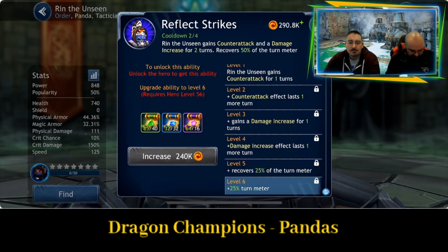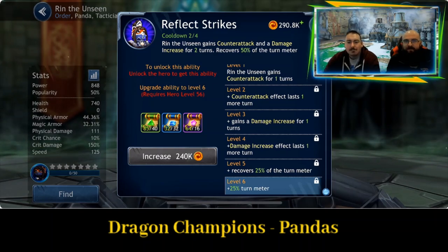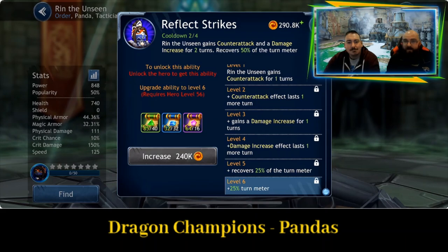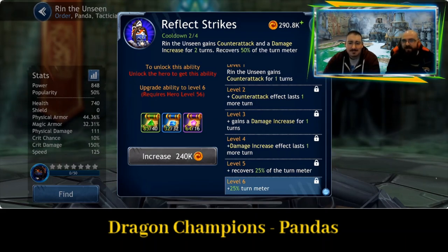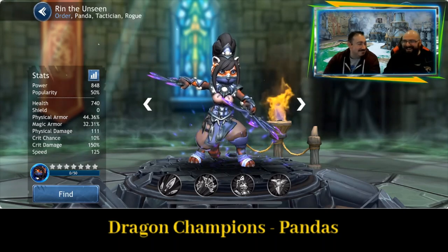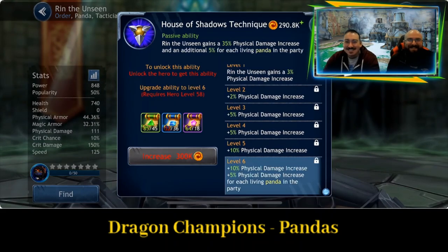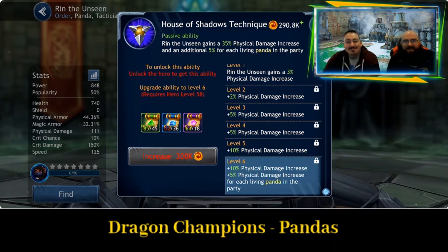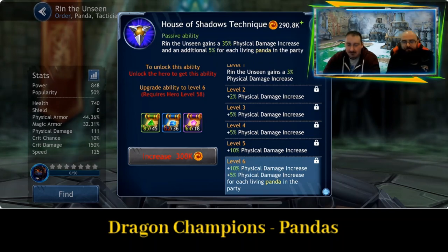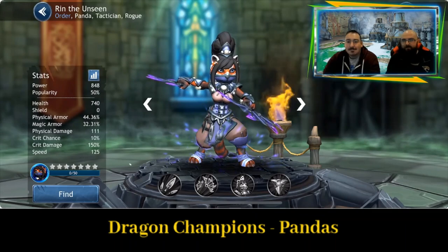Reflect Strikes: Rin the Unseen gains counterattack and a damage increase for two turns, and recovers 50% of the turn meter. The counterattack is really going to be quite annoying, especially as the basic attack deals damage to three enemies — if you keep hitting her, it's just going to keep dealing damage to a few of your team, not just one person. And the passive ability — House of Shadows Technique: Rin the Unseen gains a 35% physical damage increase and an additional 5% for each living panda in the party. So again, you're going to want to try and have five of them.